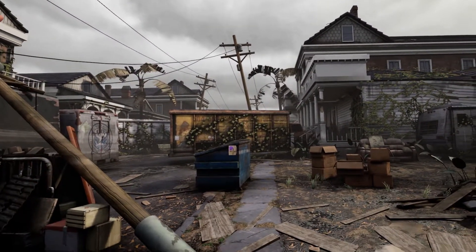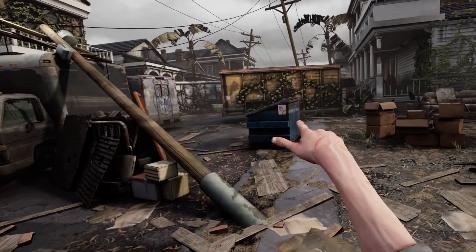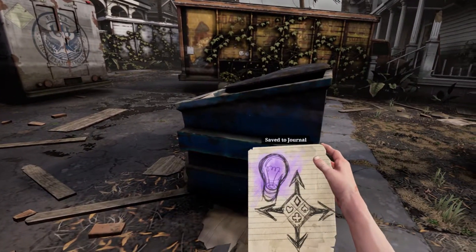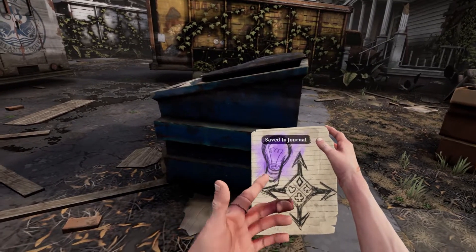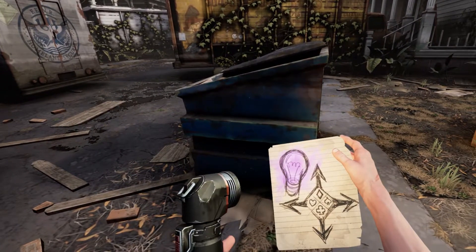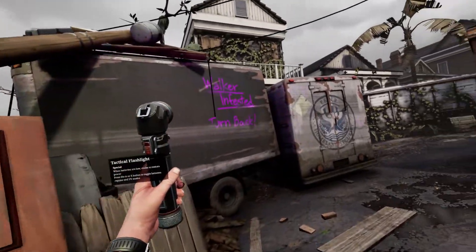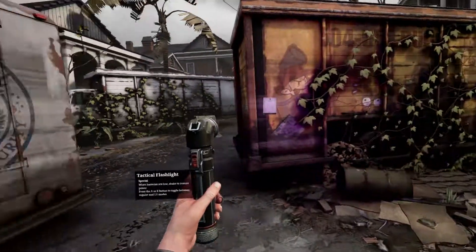So once you arrive, one of the first things that you're going to notice is that piece of paper there. Once you've picked this up, you're going to see that it gives you a clue to use your UV torch to try and locate these symbols written all over objects around the map, which you are supposed to use to help you find the location of the cache.